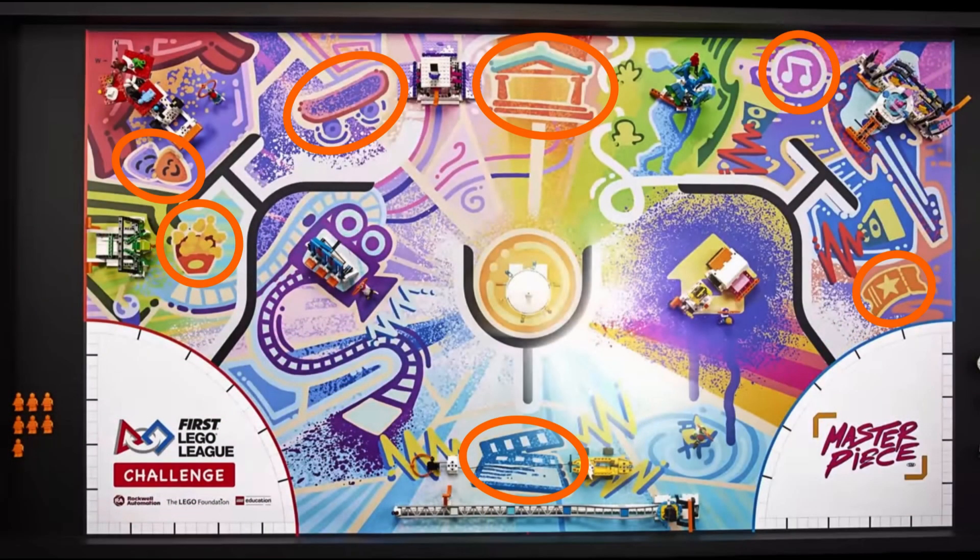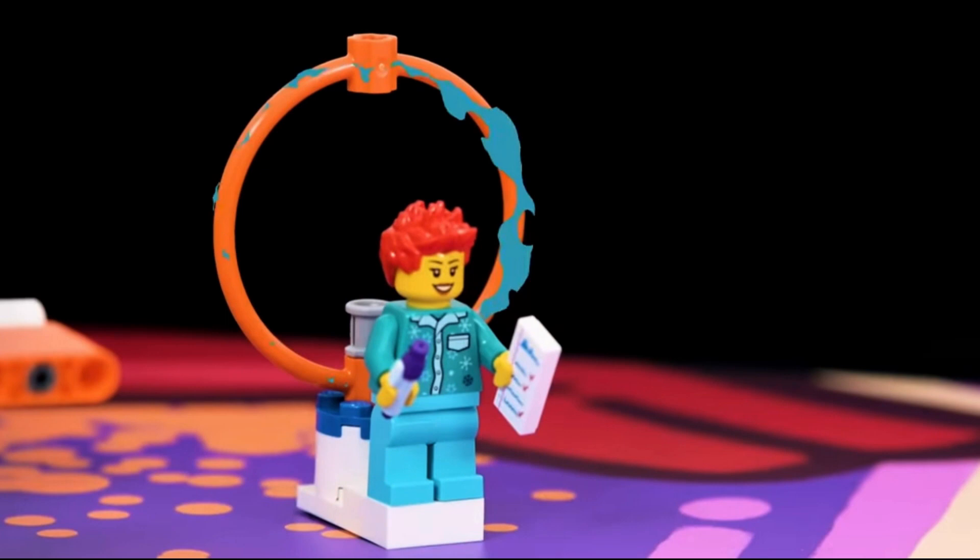All of these minifigs likely need to be collected and moved to a target area on the mat. We think that the illustrations of popcorn bucket, theater masks, skateboard, pavilion, music notes, ticket stub, and maybe even the guitar, clapboard, and film camera are target areas this year. So the skateboarding minifig most likely needs to be moved to the skateboard on the mat. It is interesting to note that the flexible gray loops that have usually been seen on mission models in previous years seem to have been replaced by these orange rings, which appear to be more rigid, making it easier to pick these items up since the rings will always be in the same place and not bend as easily.